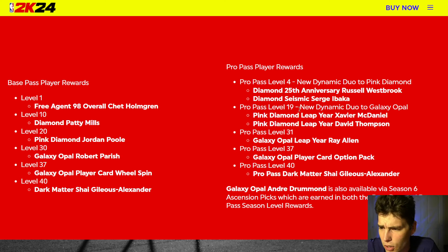You get a Pink Diamond Xavier McDaniel, David Thompson at level 19 - not super worried about that - but then at level 31 you get Galaxy Opal Ray Allen.